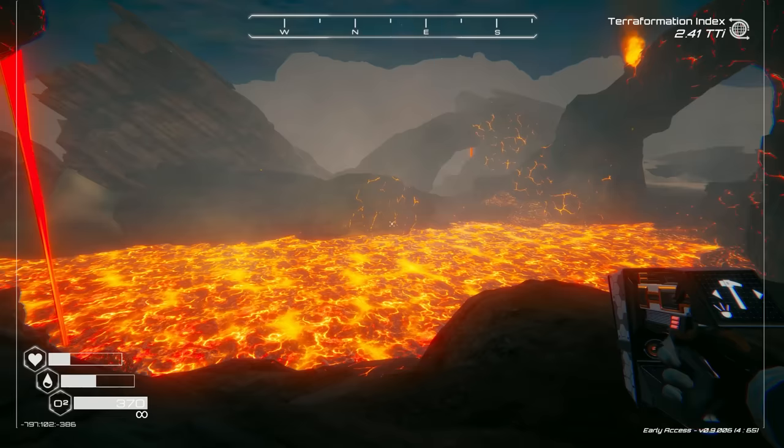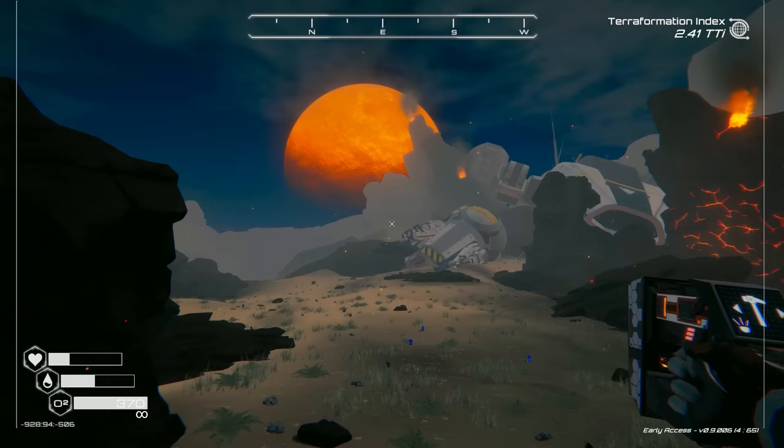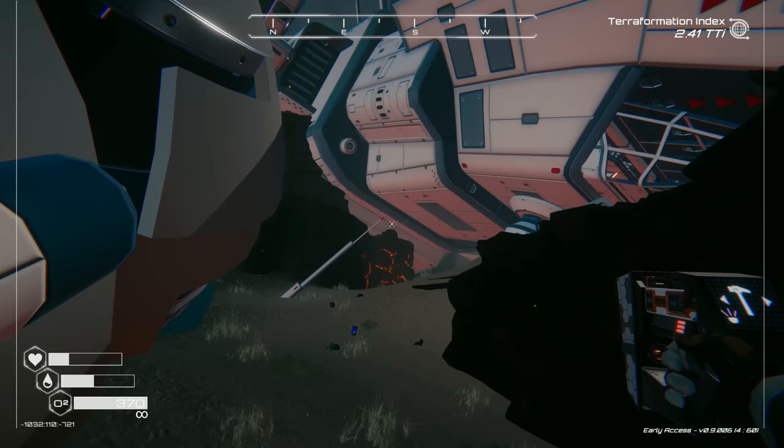There's a lot of lava and all kinds of obsidian here. Let's head back and get our optimizer going. I want to see if we got a drone upgrade to make them move faster — maybe that's an optimizer thing. I also want to check the ship out a little more.